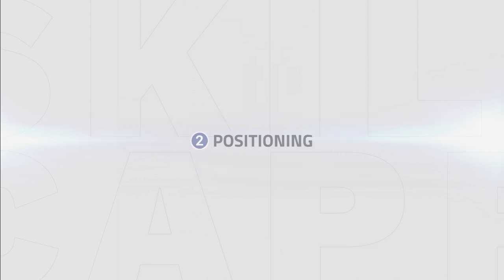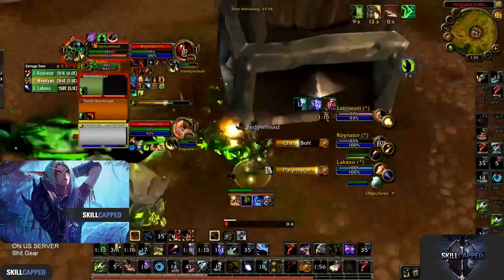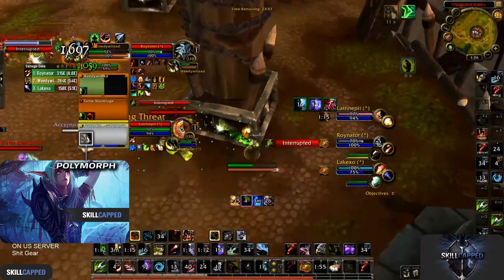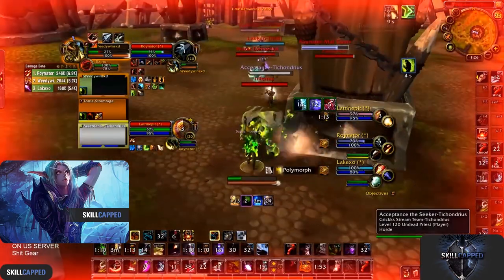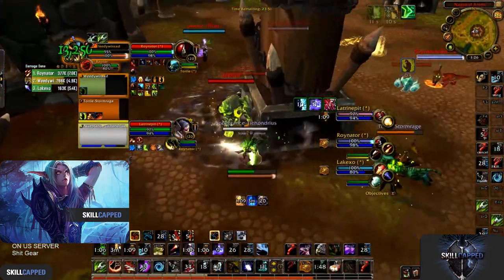Since Beastmastery's main damage comes from pets, positioning is a big part of playing Beastmastery Hunter. By playing around the pillar you can still put out a lot of pressure while avoiding CC and swaps onto you. Poor positioning can easily cost you the game, which can be avoided by utilizing the pillar. In this clip we can see the priest gets caught in a CC chain — by using the pillar to line of sight while your healer is in CC, you can still apply pressure with your pets while your team saves all their cooldowns.